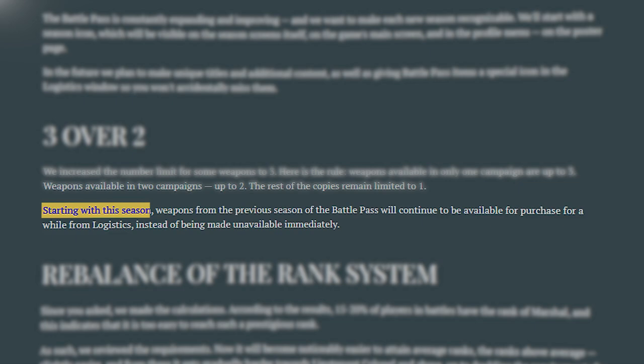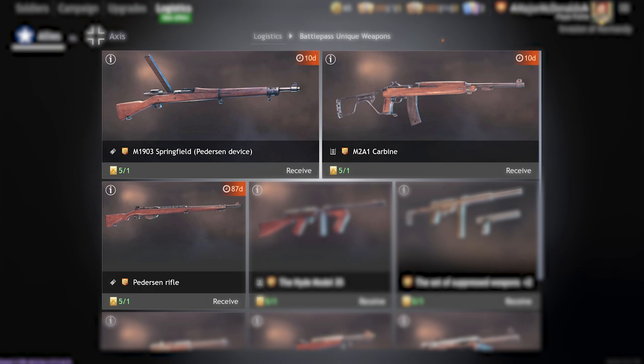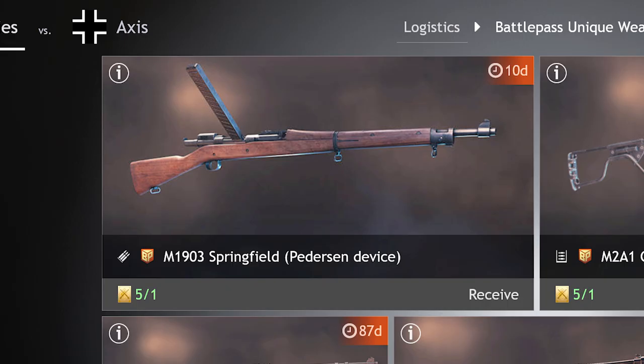Perhaps the most important thing, especially in combination with what we just spoke about, is right at the bottom. Starting with this season, weapons from the previous season of the Battle Pass and the season before that will continue to be available for purchase, instead of being made unavailable immediately. This means the outgoing gold weapons that were supposed to be removed are staying in the store for a number of weeks. By the time this video comes out though, there will only be nine days left to get them. It will display exactly how long is left in the top right corner of the weapon in the logistics menu, so keep watch of that.